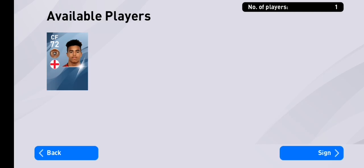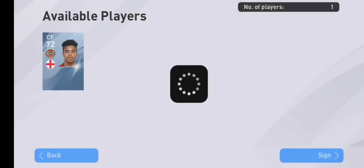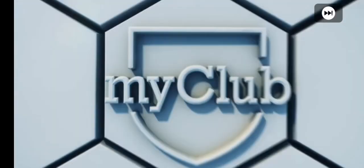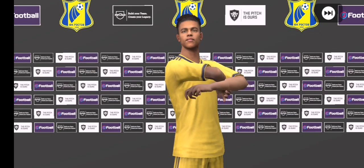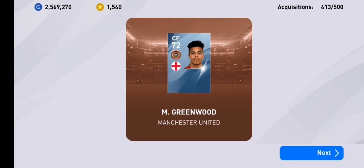And there you go. That's how you combine it. Let's sign them now. So yeah, that's been how to get Mason Greenwood. Thank you for watching, and don't forget to click like and subscribe to support my channel.